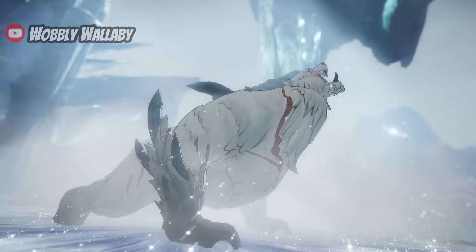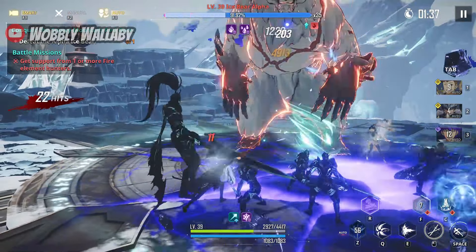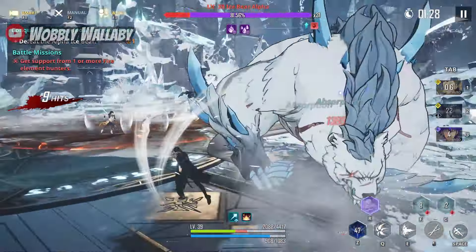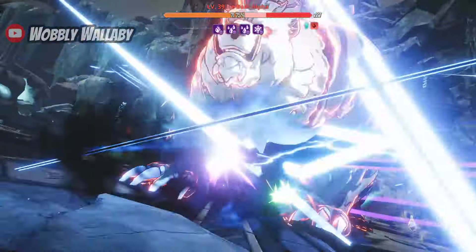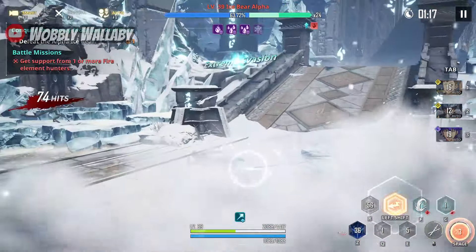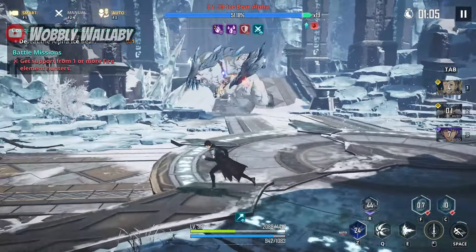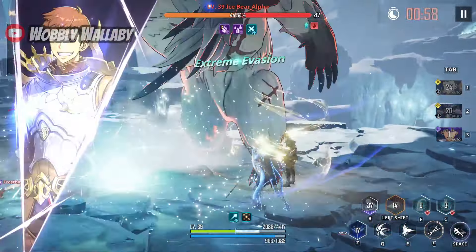Next is the boss Ice Bear Alpha. This boss has lots of HP and hits really hard. Your best strategy is to avoid his slow attacks. Shadows are great distractions and so are your teammates. I use my ultimate right away when I get it so I can use it again later. I dodge his huge AoE as well. When he does his leap he does it 3 times — it hurts a ton and you want to avoid those as much as possible.